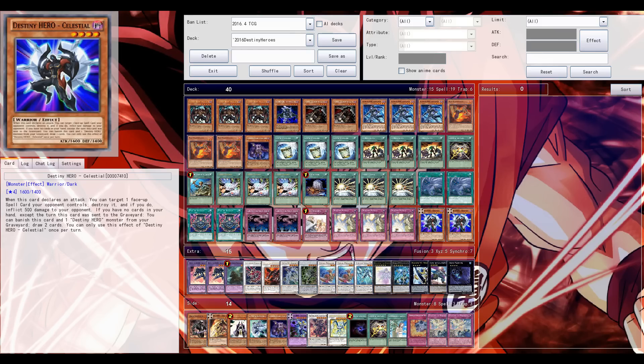One small restriction: you need to have no cards in your hand. But you can have a full board, full field - it doesn't matter. If you have no cards in your hand, you can banish your Celestial and one D-Hero to draw two cards. That's fantastic.